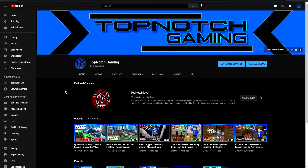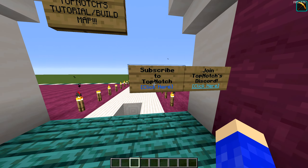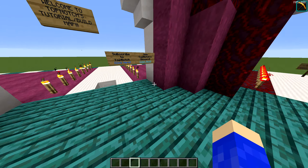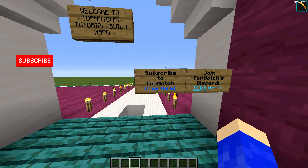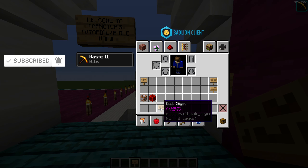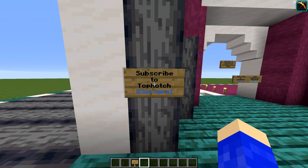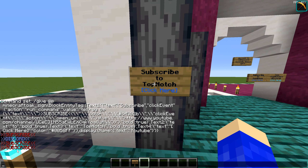If you haven't subscribed, this would be a nice time to subscribe. Also, a quick tip: you can actually save these signs even after you've deleted the original. So this one's for Discord — I don't have the YouTube sign I just got from the command block and I don't want to run it again. You can save them by clicking Control on your keyboard and clicking the mouse wheel. It will give you a copy of the sign with NBT data and you can place it again anywhere, or save it in a chest. And it still works — it has the link clicker on the copy too.